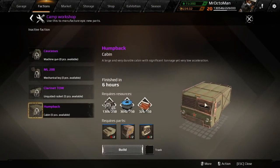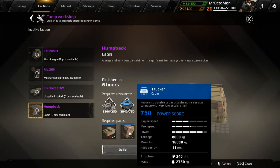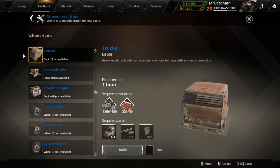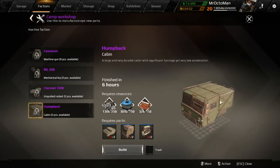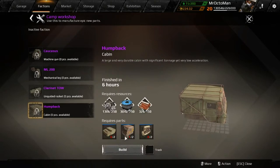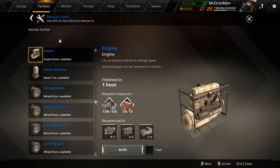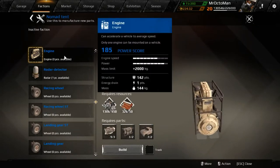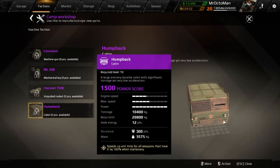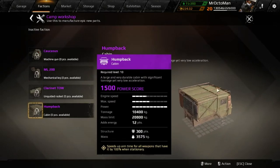The humpback can also later be built in the steppenwolves line. However, it requires trucker cabins — actually two of them — and when you try to build it you can see those are part of the scavenger outpost. So you want to plan ahead before going into the steppenwolves. Before you can create the humpback you'll want to craft two jawbreakers, the trucker, and the engines from the nomad engineer line — since the humpback is the highest power cabin in the game.